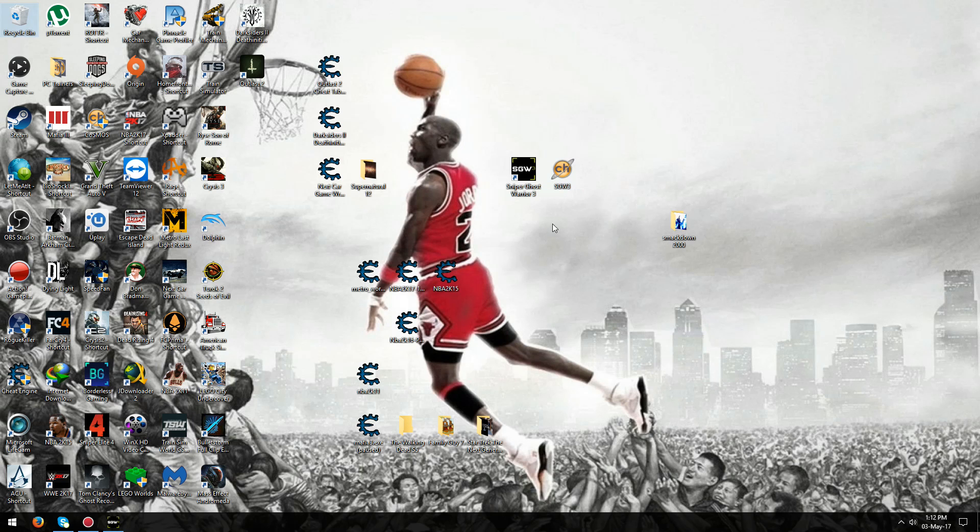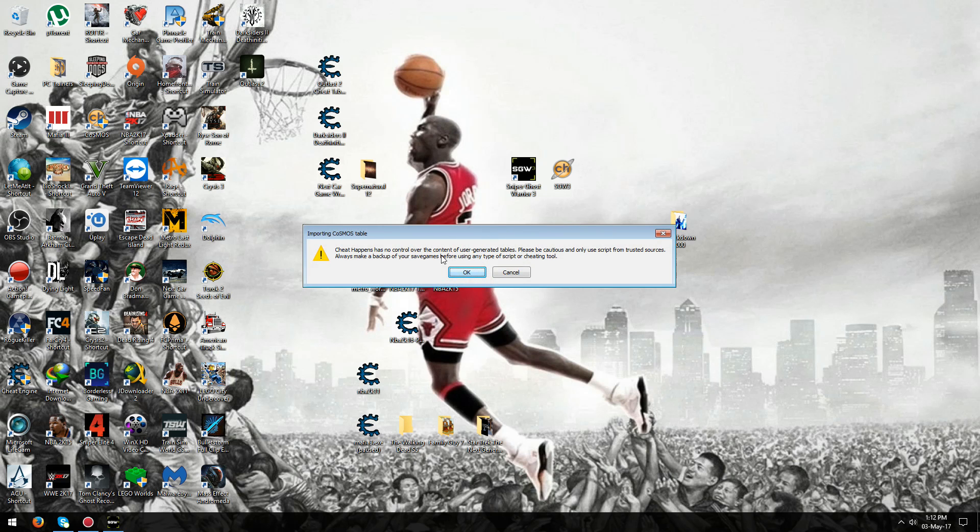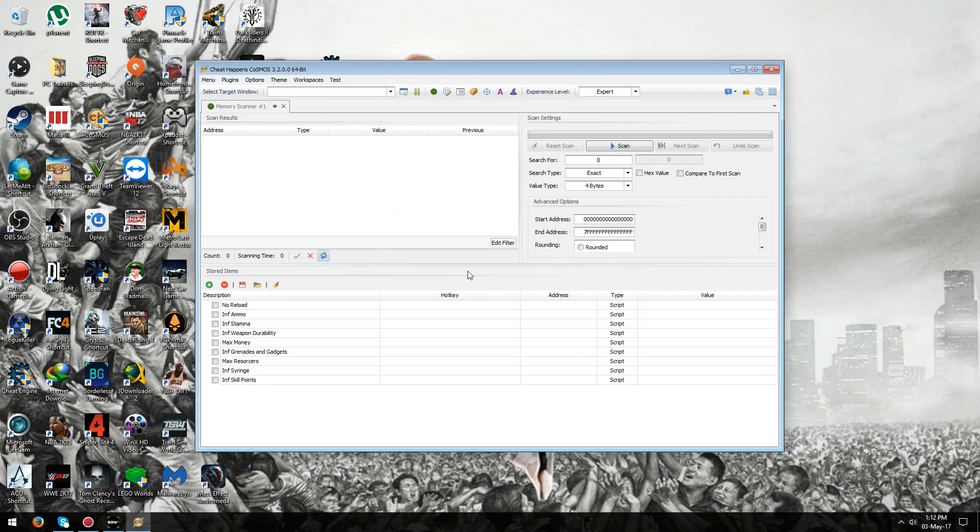To run the Cosmos cheat table, just double-click this little thing here. I have a link to it in the description of this video. When this message comes up, just press OK. It's basically telling you to use the script at your own risk — it may cause damage to saves, or the game, or whatever.